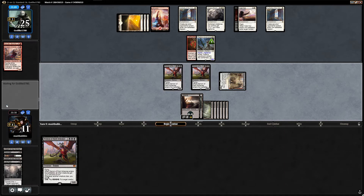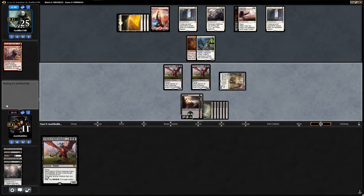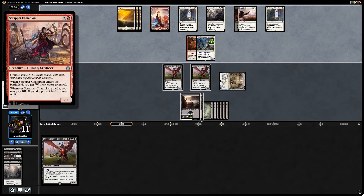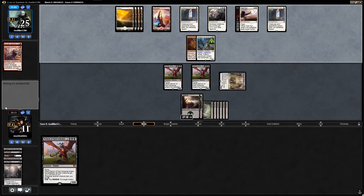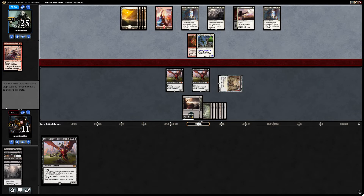We're not going to attack just yet because they could play something nasty. We'll hold back — we've got a lot of power on board. We can play another Demon of Dark Schemes and take a Carry Zev or a Scrapper Champion — that gives us energy when it comes in, so that seems pretty decent. Playing a land, two cards in hand.